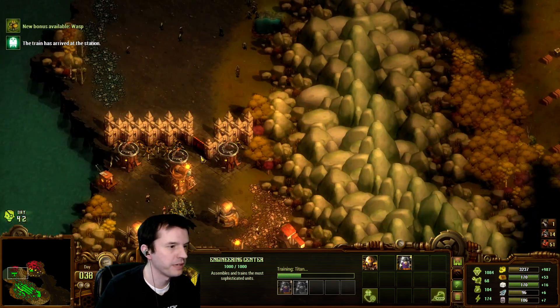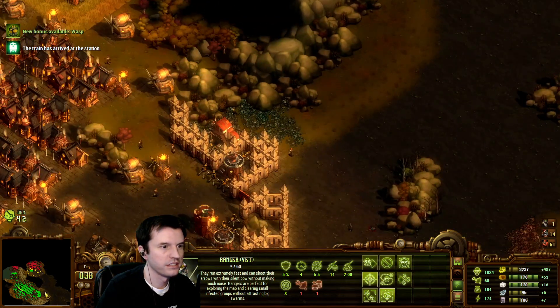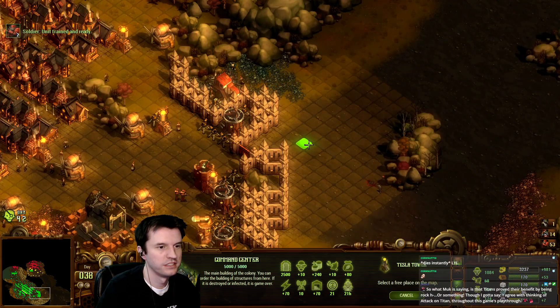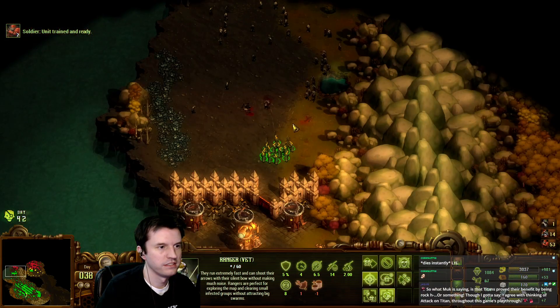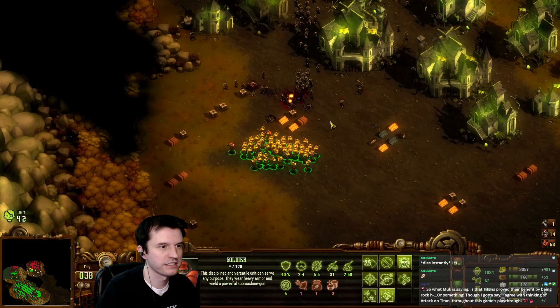My oil income right now is 11, so I guess I can have five Titans — unless I can expand to more patches. I could probably recklessly expand to a patch, build there, make Titans, and then not have to defend it. Maybe.